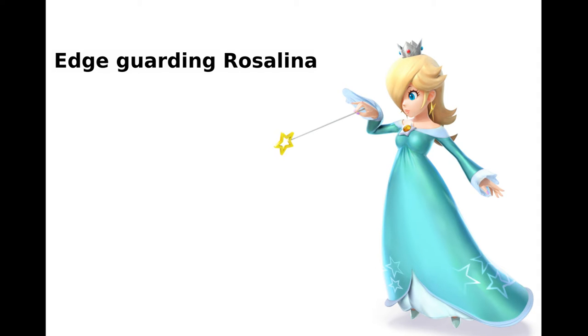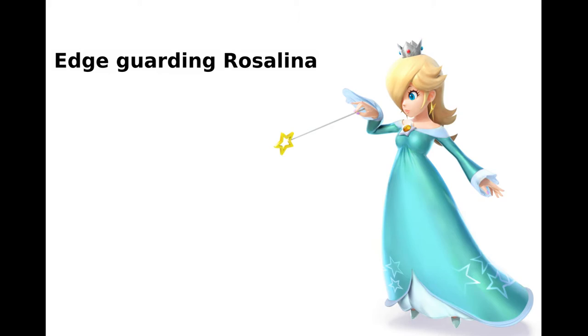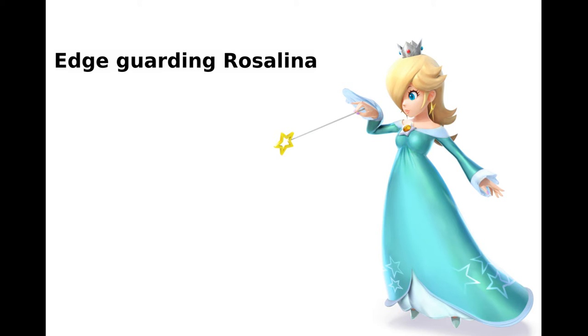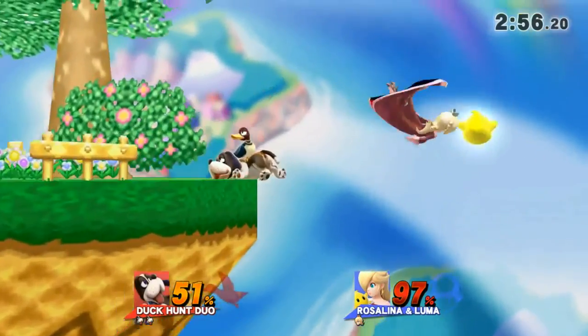Edge guarding Rosalina: Duck Hunt's usual edge guarding techniques don't apply to Rosalina. Instead, it's recommended you bait the down-B with a can when she's off stage, then follow up with a forward air punish — or, if you're really skilled, a down air punish. Done correctly, you will trade off the down-B for a free KO. Some Rosalinas will get wise to this and stop down-B-ing, in which case usual projectile pressure tactics apply: pressure, and if they down-B, punish. The best time to get a KO is when Rosalina up-Bs. If they go for a ledge grab, try to get a two-frame punish with down air on the edge, or back air them into the stage as they do their up-B.